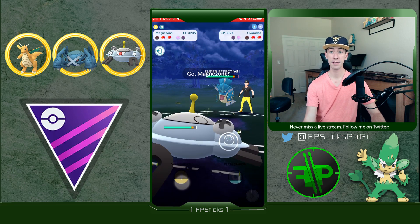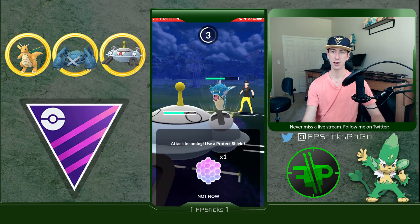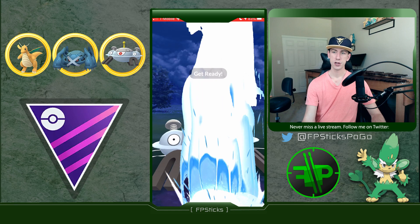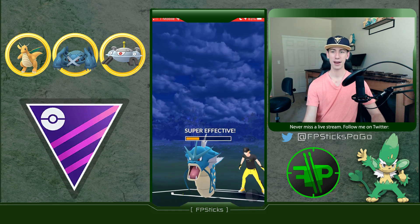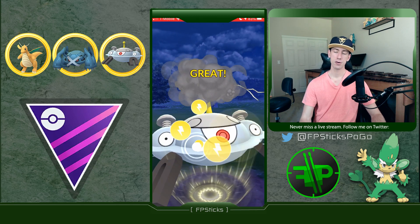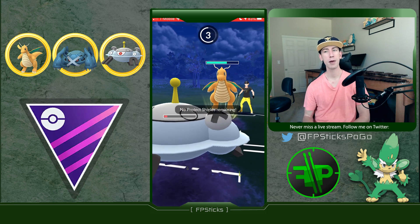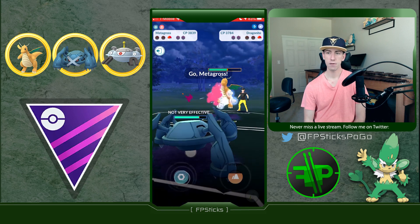At this point I'm thinking whatever is in the back is hopefully going to be weak to Magnezone — and it is, it's a Waterfall Gyarados. These Waterfalls do a lot of damage and I'm going to commit my shield here, farm up to two Wild Charges. They weren't going to shield that anyway. I'm able to bring out my second Wild Charge on that Dragonite, get the final shield, and now that Dragonite is for sure in Meteor Mash range. They dumped their energy on my Magnezone so this is looking pretty favorable.